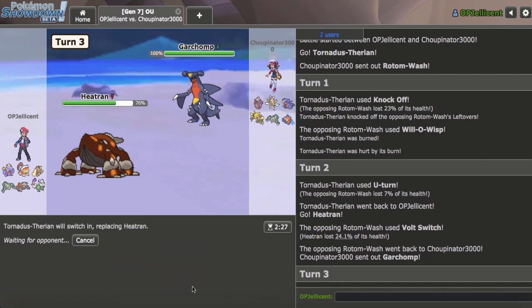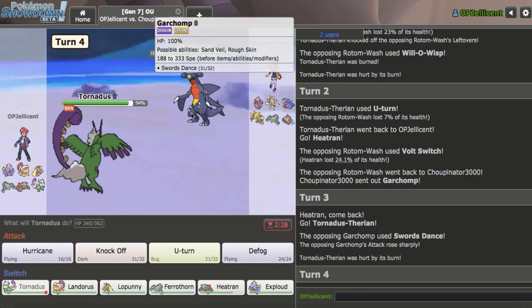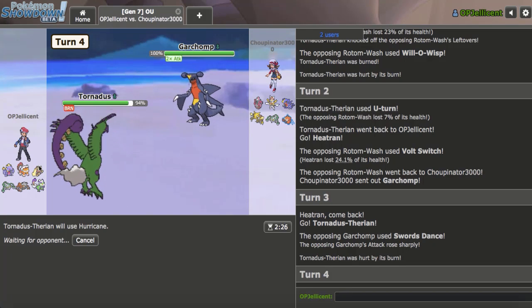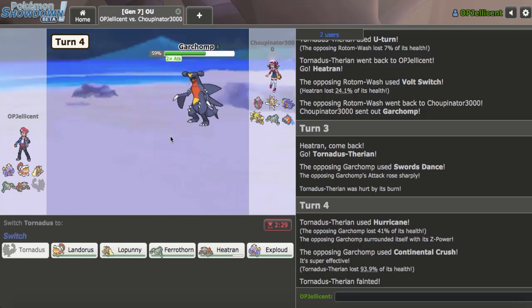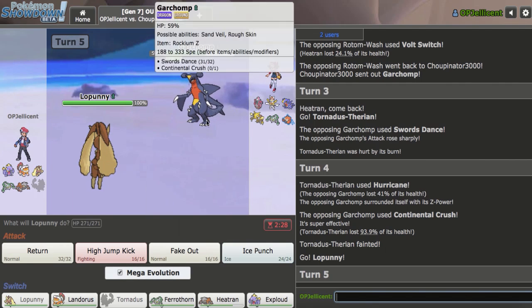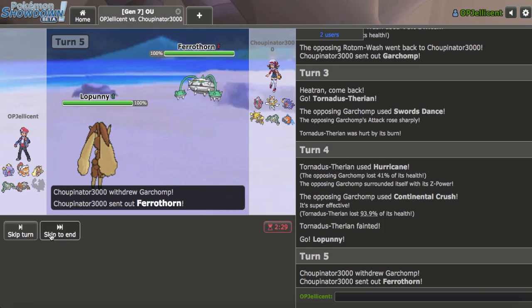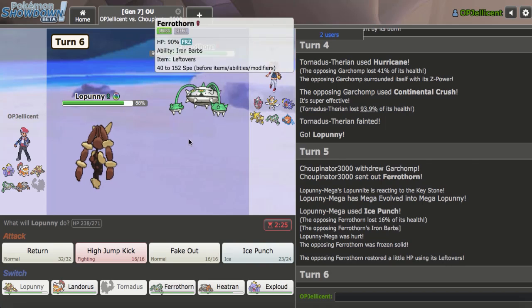My opponent actually brings out Garchomp, so I'll always go Torn here to Defog any hazards. They just clicked Swords Dance. I'm going to attempt to hit a Hurricane here to put it in range of my Lopunny. I kind of need to hit this because Garchomp is a giant problem. I do hit. I get Continental Crush — this makes Kartana a really big threat, but if I keep Landorus healthy I might be fine. I go Lopunny and Mega Evolve, clicking Ice Punch. Ferrothorn comes in and I got a Freeze on it.